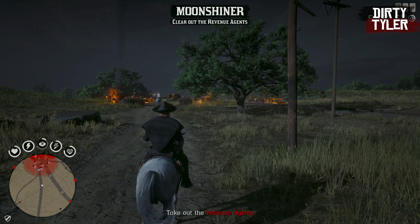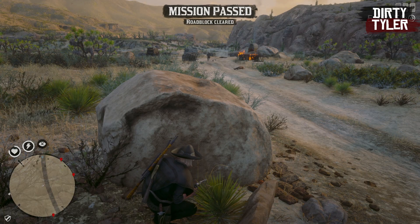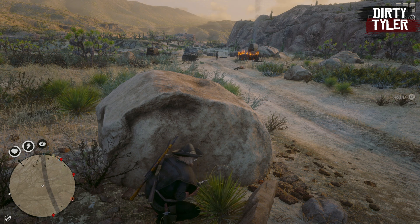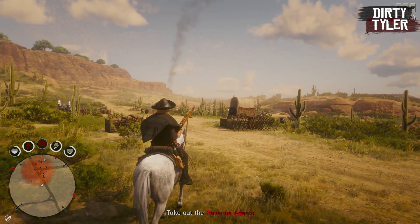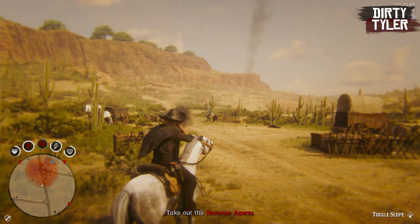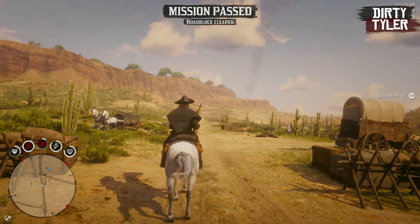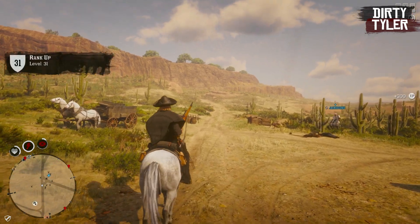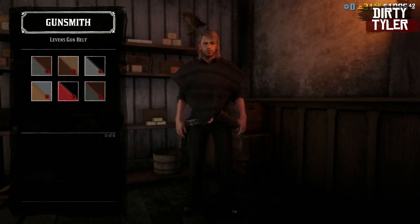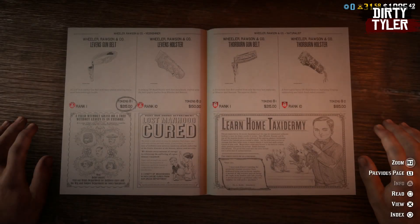I'm also a little annoyed that last week we were told we could get a colorway of the Leavens gun belt by destroying three revenue agents' roadblocks. What they neglected to mention was that you would have needed the moonshine role to be able to get that. I painstakingly went through as a character that did not own the moonshine role, with the help of some members letting me join their posse so I could clear out those roadblocks — and sadly, I waited the week but never got it unlocked.